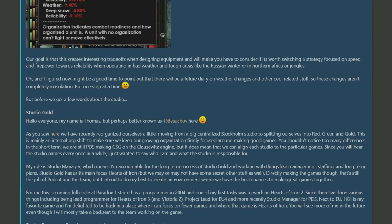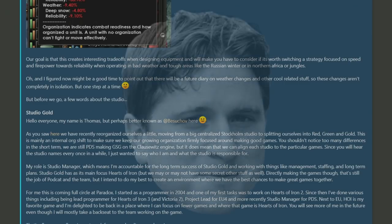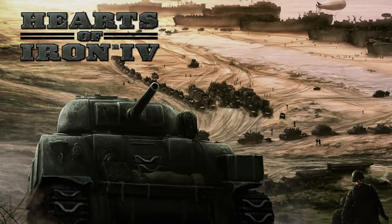The final note of the dev diary mentions that Hearts of Iron 4 development is under a new Paradox division branch called Studio Gold. Paradox have gone away from concentrated industry and moved to dispersed industry — so good luck to them, and I hope the development of Victoria 3 is going well. That's all for this time. Thank you very much for watching — I hope you enjoyed and it wasn't too complex. If you enjoyed, feel free to like, feel free to subscribe, and I'll see you all next time.